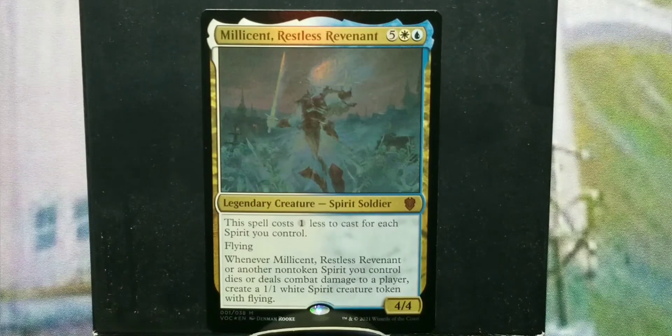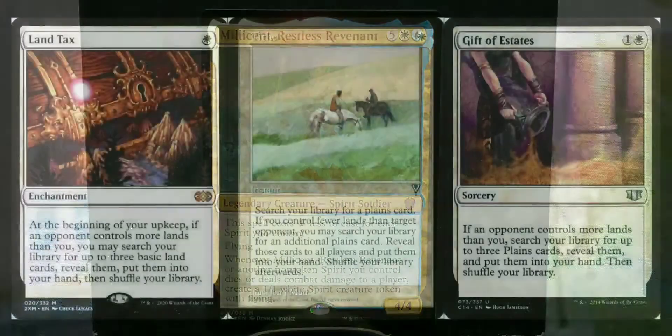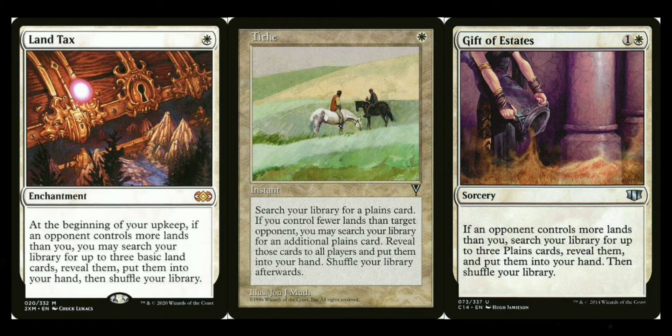For white ramp: Land Tax — I recently found I don't like it in three-plus color decks, but I do like it in two-color Commander decks since you'll always end up with at least twenty basic lands. It can also synergize with Emeria, the Sky Ruin by fetching the plains you need. Tithe is on the reserve list and expensive, but lets you search for plains. Gift of Estates was reprinted in Strixhaven's Mystical Archives. Archaeomancer's Map lets you put lands into play when you're behind — common in a four-player game against green.